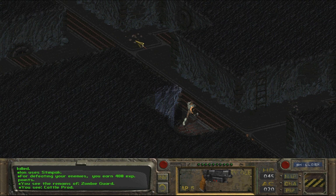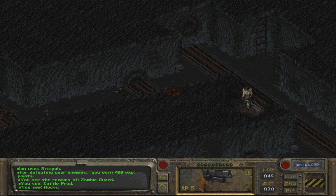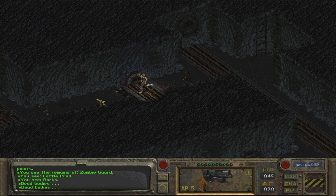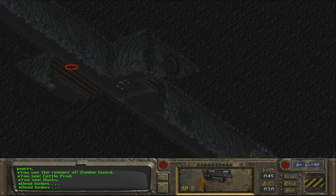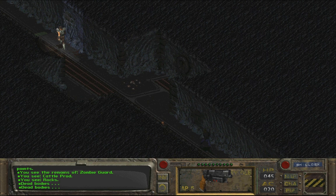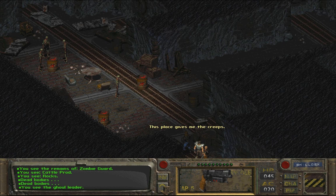Alright, let's go to this area. Dead bodies - nothing on them. Anything else here? Well there's a lot of these ladders. But let's go here. Where are we going? This place gives me the creeps. These guys look a bit more... intelligent. Wait - don't shoot.